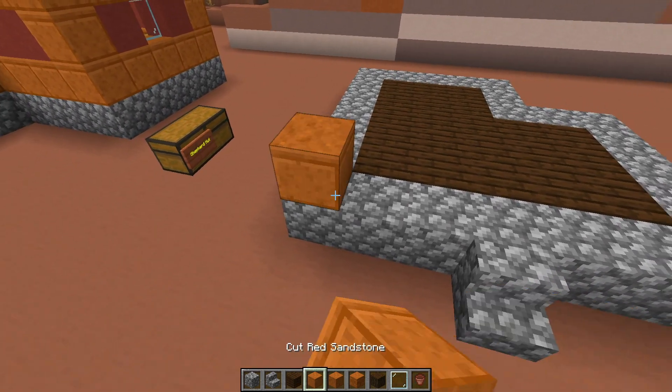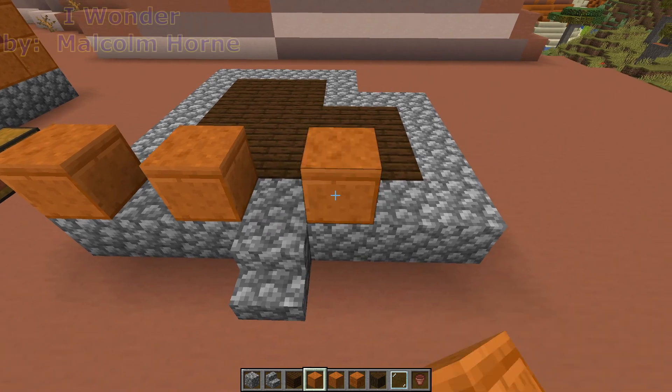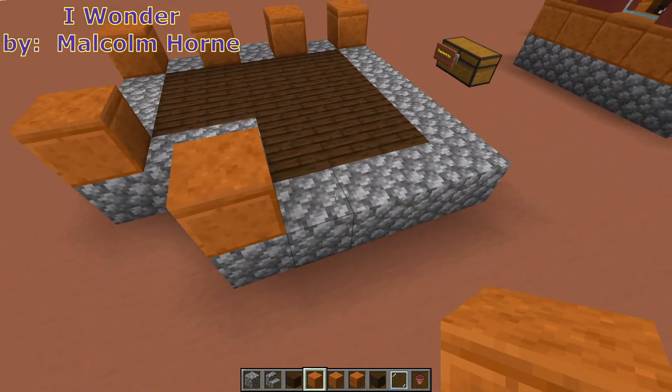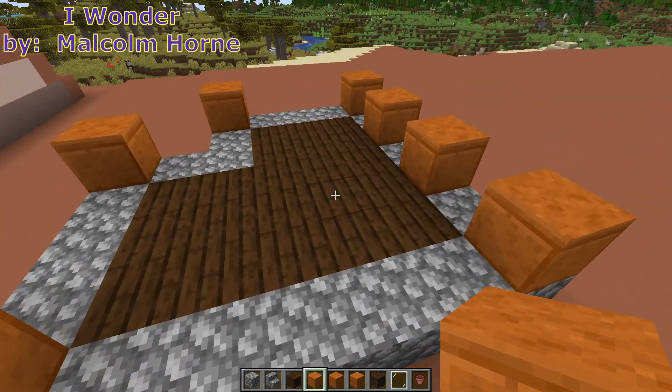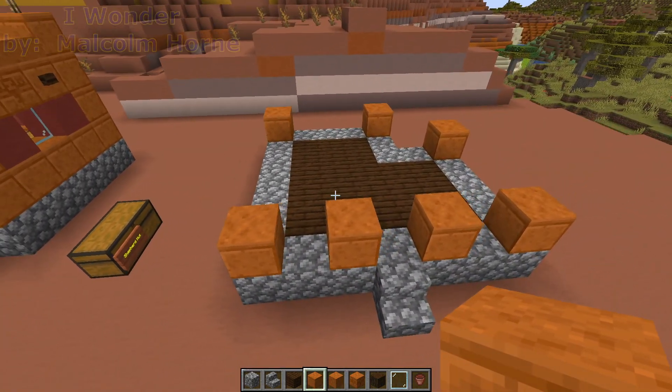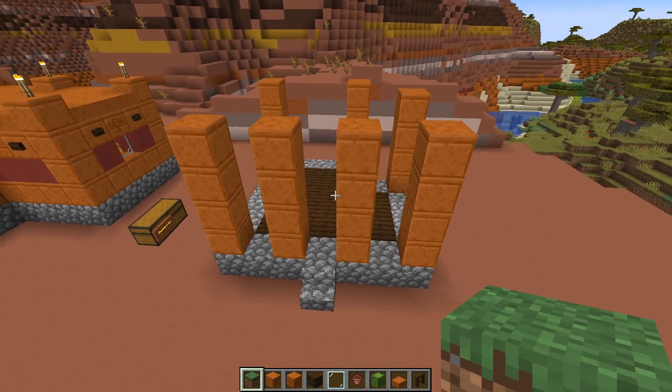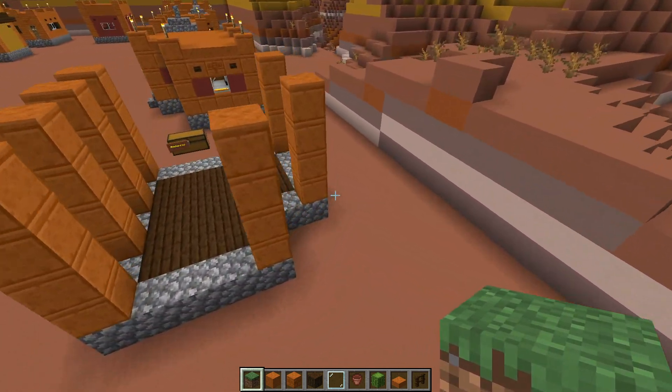For the corners, take your cut red sandstone and come up at the corners, also framing the doorway. In the spots where the cut red sandstone has just been placed, we're going to go four blocks up.